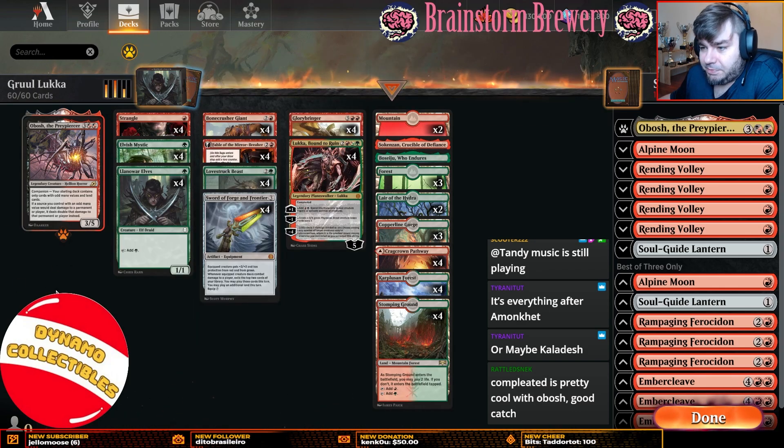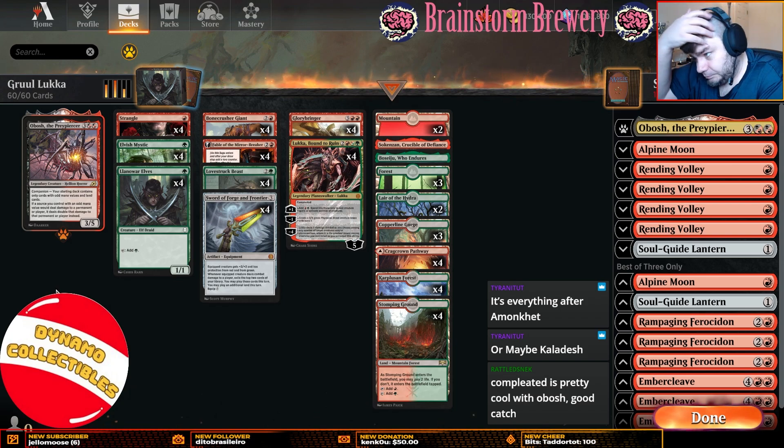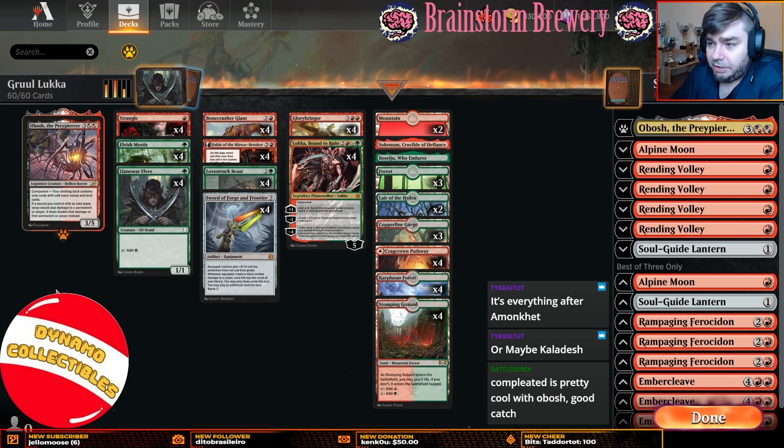When you're playing Elvish Mystic and Llanowar Elves, a lot of times your elves die, and a lot of times you have multiple elves. Being able to accelerate into Luka and cast it on either four or five means we actually get to use all of our mana essentially every turn. Cards with variable casting costs like Bone Crusher, Lovestruck Beast, and Luka give us that flexibility that I think is much needed in an archetype like this.